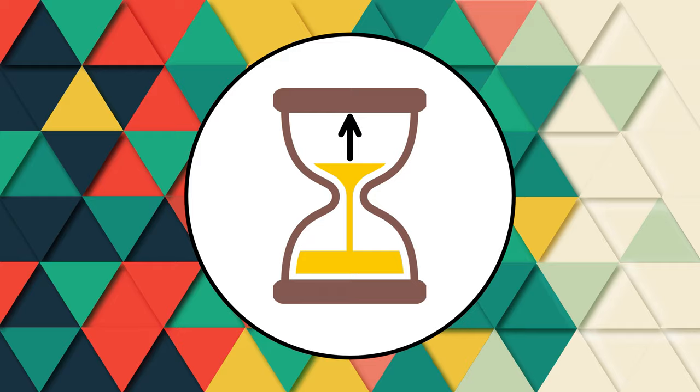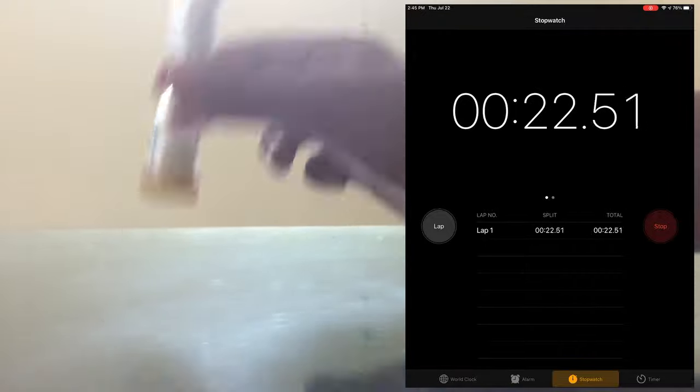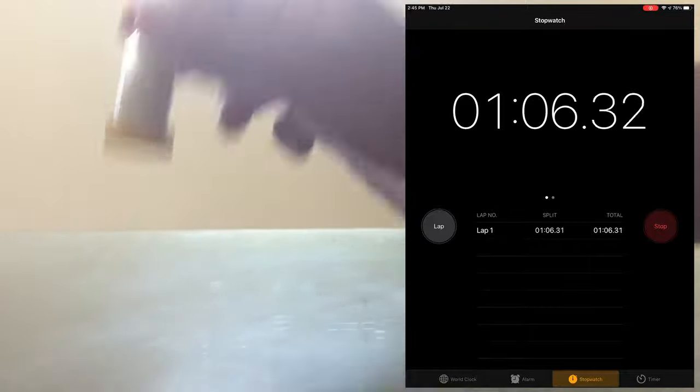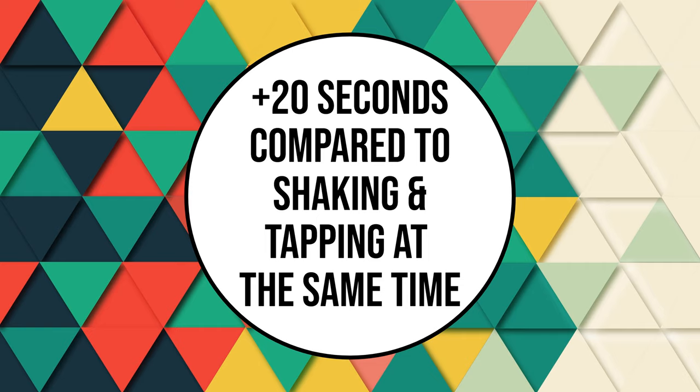To prove my theory, I created a slow-mo video of me shaking the hourglass. In addition, I also timed how long it took for the sand to move from top to bottom while only shaking it — no tapping. As you can see, shaking the hourglass without tapping it increased the time by 20 seconds compared to shaking and tapping at the same time. That means that shaking is the main factor in slowing down the speed of the sand.